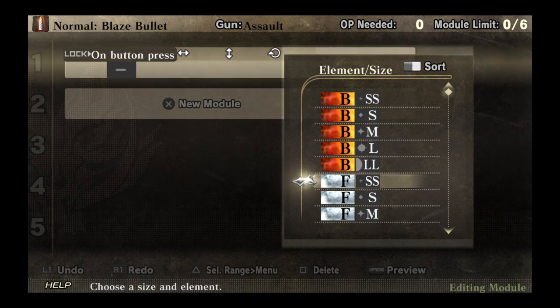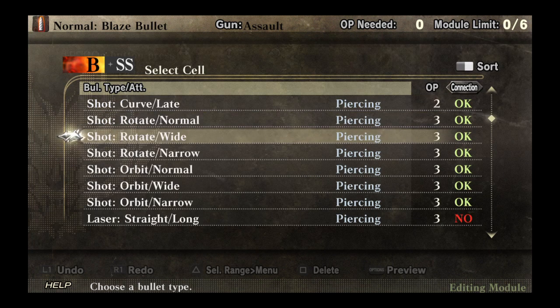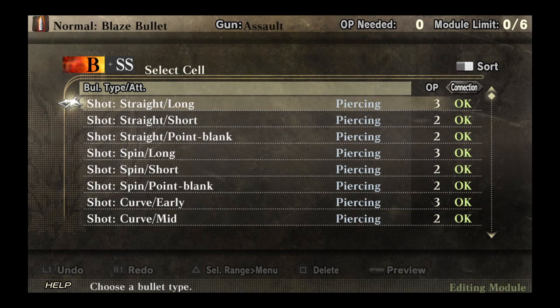Then you're going to choose the element, and essentially the type of shot. The type of shot basically reflects how much damage it's going to do. Say, for instance, I choose blaze small — so it's extra small, basically. You will then see all these options show up. It's a lot of options, a little confusing on first glance, a little intimidating — but each one of these does different things. Straight long means it's a straight shot that travels a long distance.